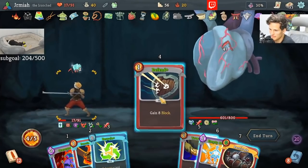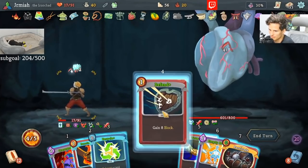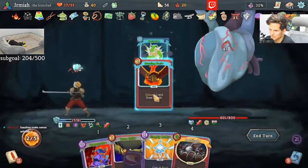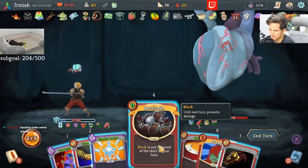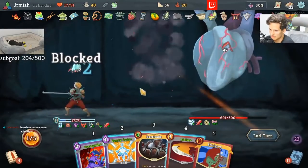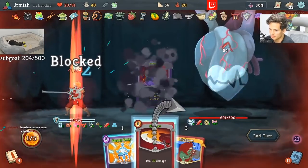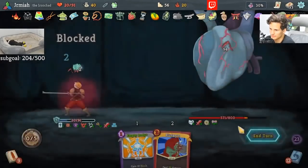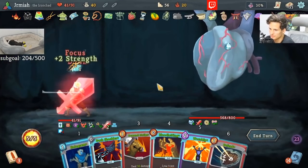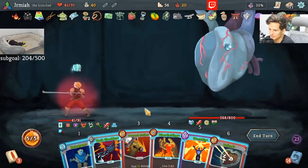I love the non-synergy of these two. I accomplished nothing this turn, which is a big problem. Let's do something that's not nothing. It'd be cool if I do damage now and then Worship on the following turn. So we keep the damage output going.